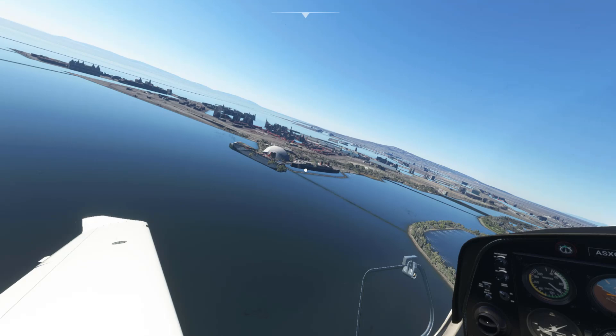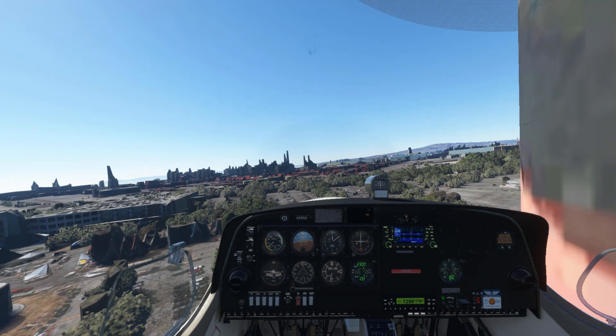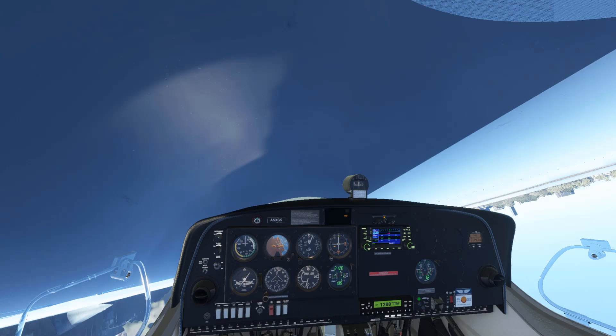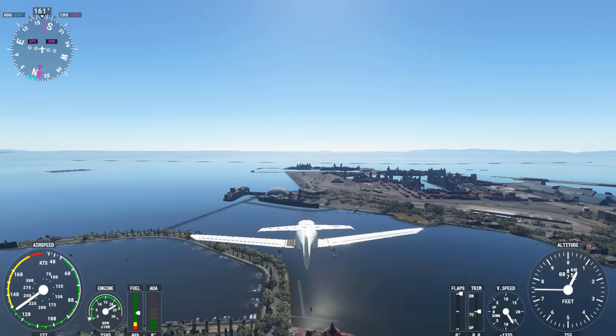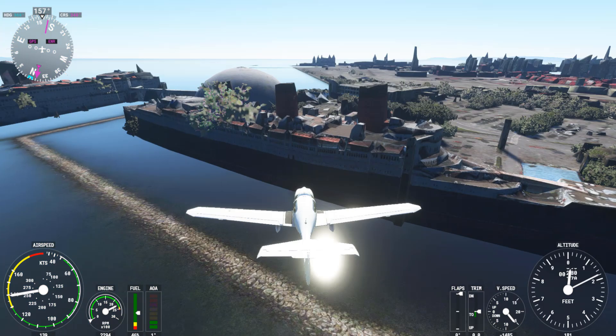I'm going to try to land on the Queen Mary once more, but this time I'm going to slam into the funnel — I want to see if there's actually collision on parts of the ship. We're going to fly straight into the funnel and see what happens. Nothing happened. Let's try again — going to fly straight into the bridge. Oh my gosh — I just died. Interesting: the funnels don't have collision, but the deck does in the middle of the ship.